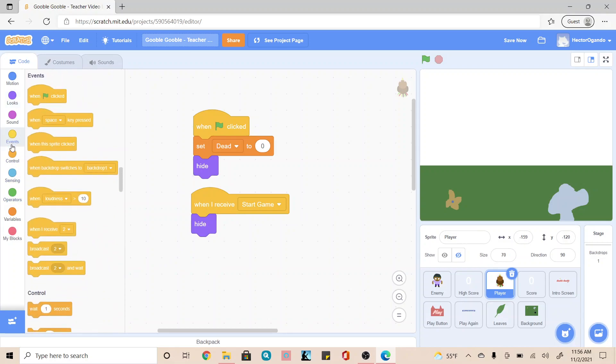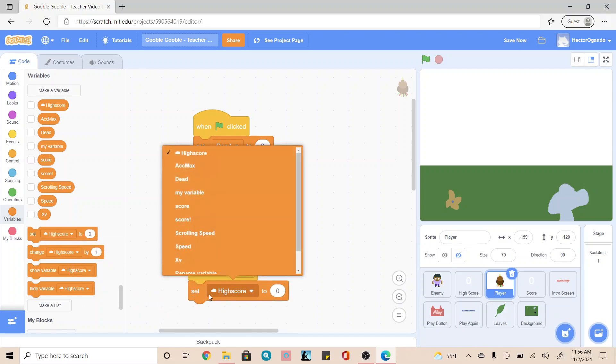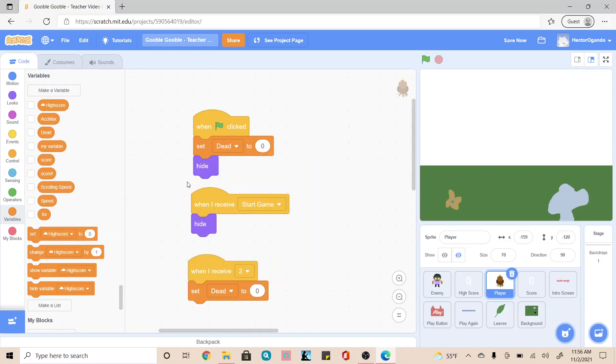After that, we're going to go to the yellow events tab again for when I receive 2, and we're going to go ahead and set dead to zero. These are just precautions to make sure that even though we've started our game by clicking the green flag, we also have a broadcast start game, and we don't want it to get confused or not completely set the things that we want. This is just to double-check that everything is set for us.